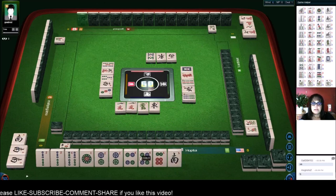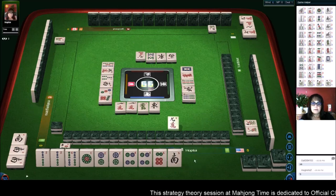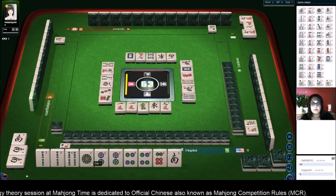I am still thinking - if we get the right tiles we might be able to do a full flush. We have a kong, potential chow, potential chow two, potential pungs. We do have three potential pungs with the two bam.